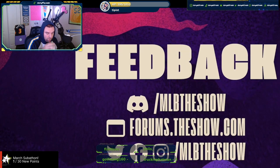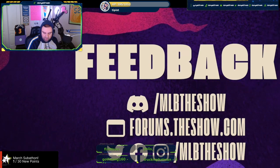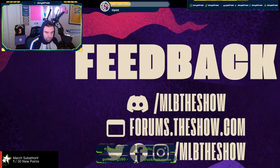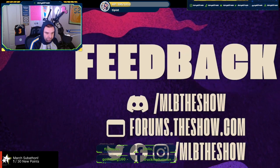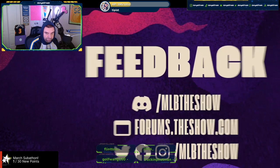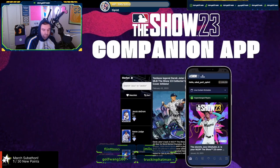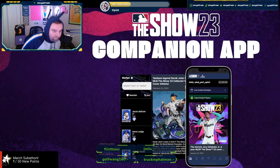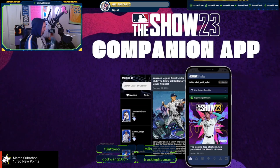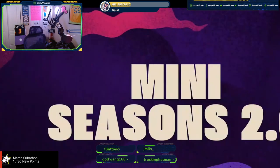If they turn out to be too powerful, please talk to us, let us know and we'll make changes when applicable. Be sure to follow us on Twitter and our socials and Instagram and theshow.com to provide feedback. Also make sure you go download the companion app — you can do all of your Diamond Dynasty transactions on the companion app, available on iOS and Android.